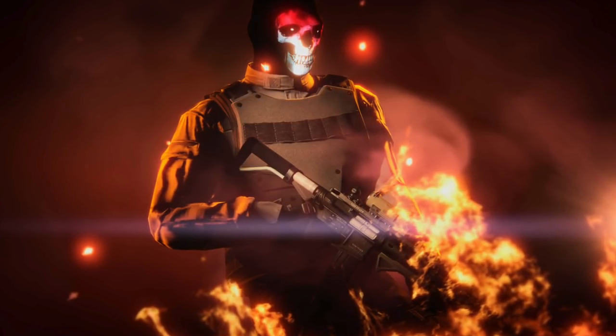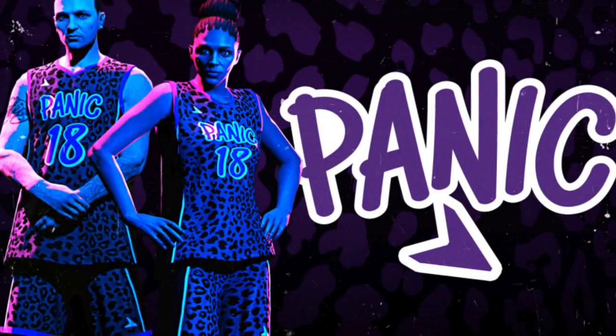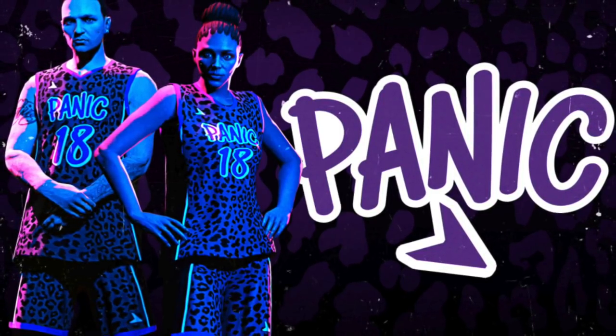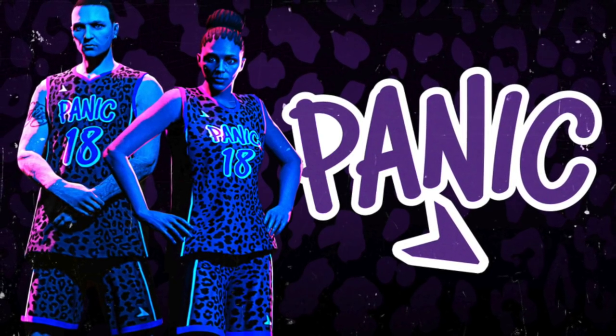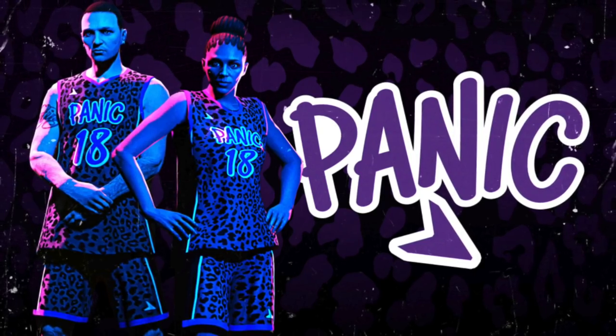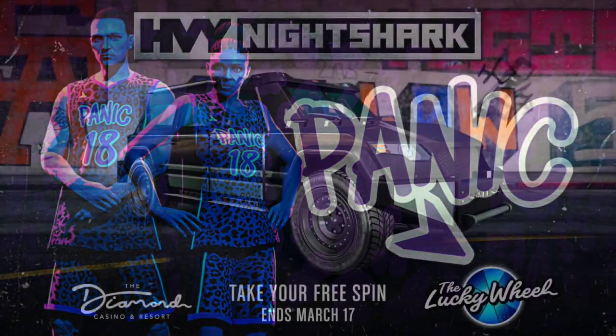Also available this week are the Panic Jerseys — really cool jerseys since Rockstar doesn't have a lot of jerseys in the game. To unlock these, you have to complete the entire Cayo Perico heist in full, and after you complete it, they will be added to your closet.